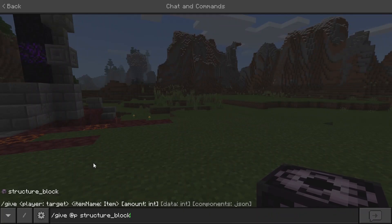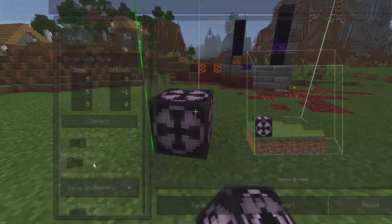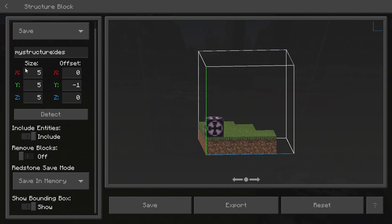Right here is the command to get yourself a structure block. This was originally the way that we could save our structures. We can come inside here, go to the save section, type in our name — I'm just going to call this 'desk'. We have our size, we have our offsets. If you wanted to include mobs then you can just turn that on or off. When you move blocks it will just remove all the blocks. Then we have redstone save mode, because you can actually save structures by using redstone.